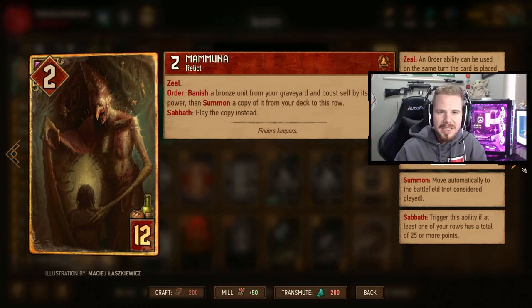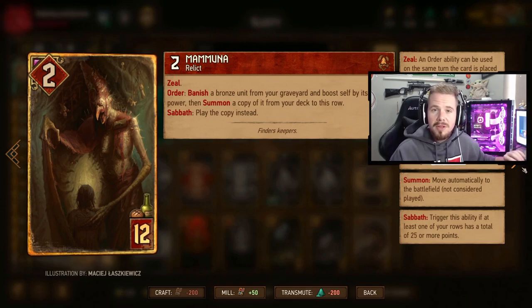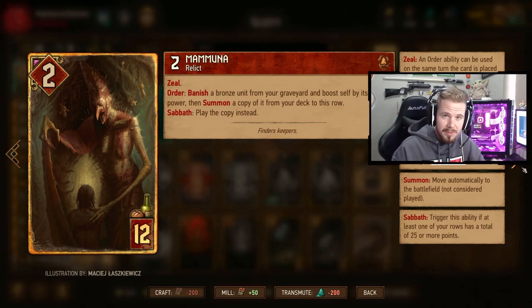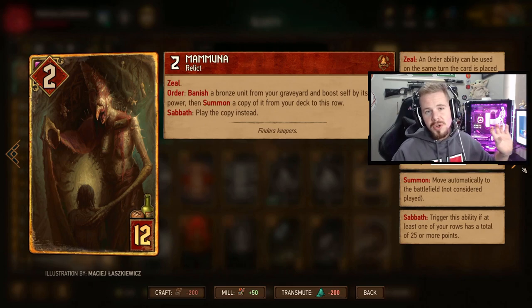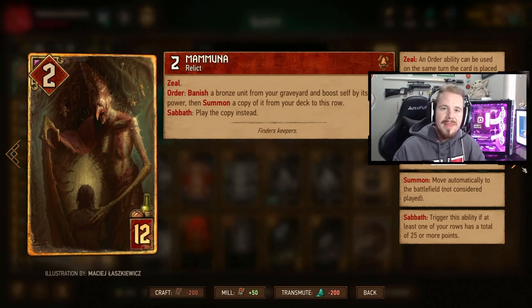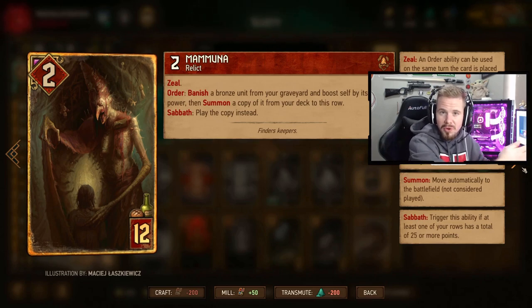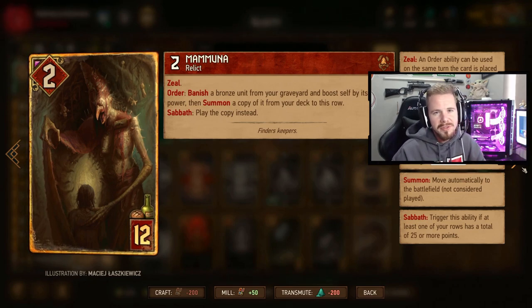Sabbath is basically when you have 25 points or more in a row. Then we have Mamuna. Mamuna is basically used for the Griffins - we want to play Mamuna in the last round, so get rid of it in the first hand if you have it. We play a Griffin in the first round, and when we go into the last round it'll go into the graveyard. We use Mamuna straight away - we don't want Sabbath for this because the Griffin ability destroys a card, which is not good for us. We play Mamuna, use the order ability, gain 9 points from Mamuna, and then summon a Griffin. So this is basically a 20-point slam card - really good to use. Try and mainly use Mamuna for the Griffins.